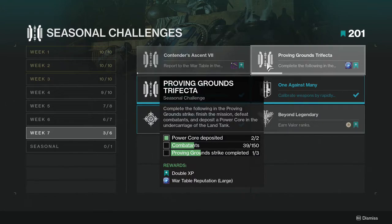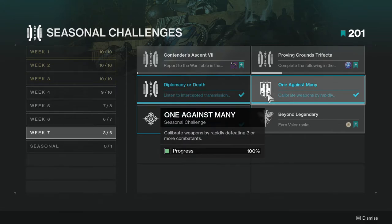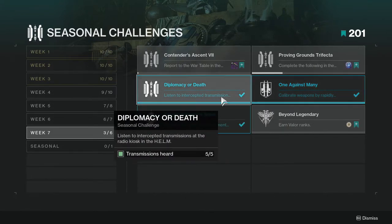Just play the strike and you'll get this eventually — it's not hard. One Against Many: calibrate weapons by repeatedly defeating three or more combatants. I literally got this while doing the strike, so this one will not take you long at all.